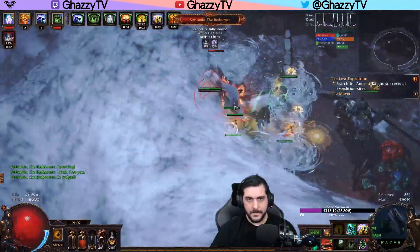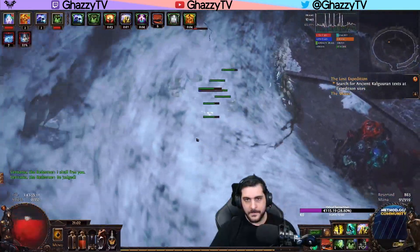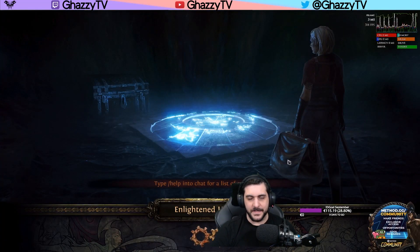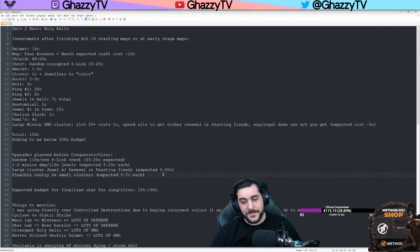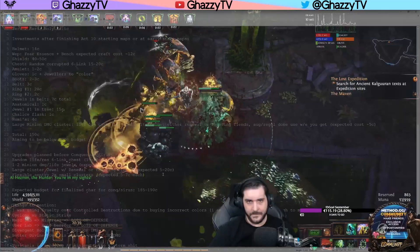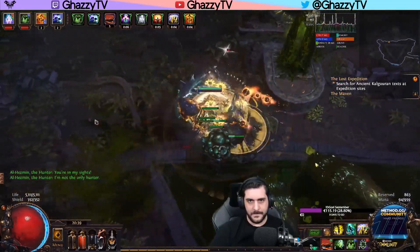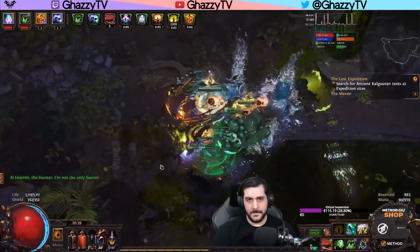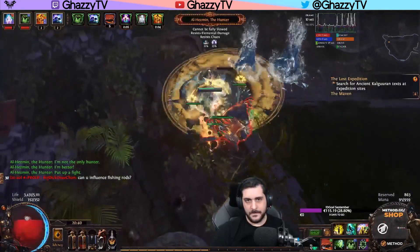I ended up only using one with some extensive changes because we had a lot of lack of damage, as you can see in the gameplay footage where we struggled. We did kill Veritania, but she was such a tough fight. Some of the other Conquerors were very tricky to deal with, and surprisingly the Al-Hezmin Poisoned one was actually the easiest, as long as you knew how to move. These changes were basically to cut down on defense to get more damage, because there was a huge lack of actual damage output.